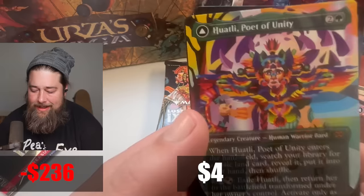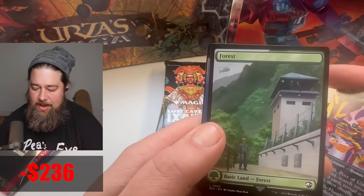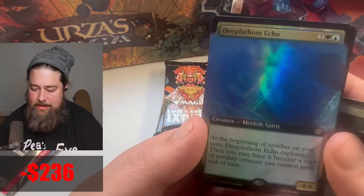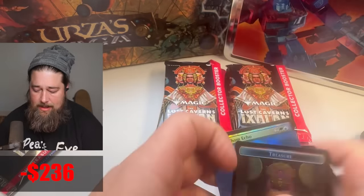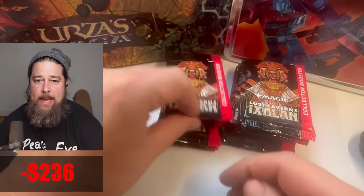Huatli — that looks really sweet. Look at that art. One thing I will say about Lost Caverns is the art in this set is pretty spectacular. Deep Fathom Echo. The Huatli is the big winner from that pack.